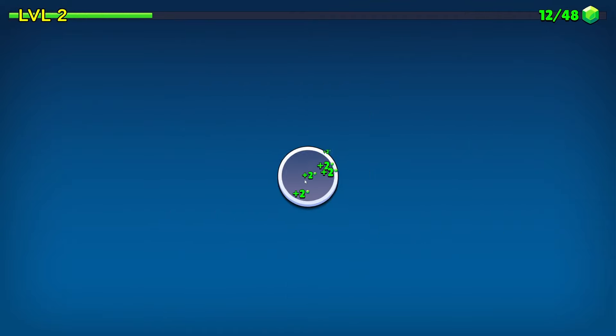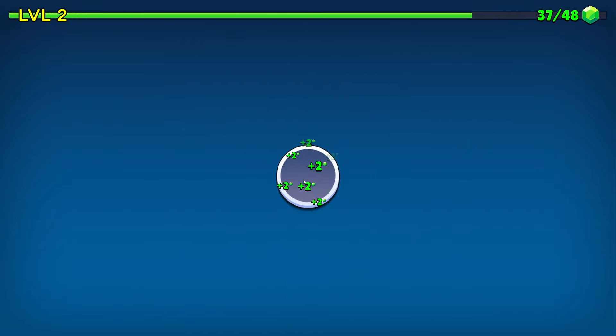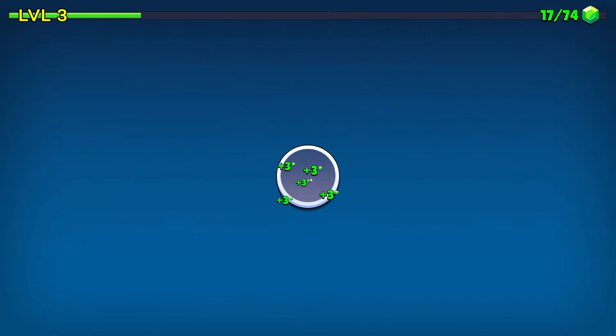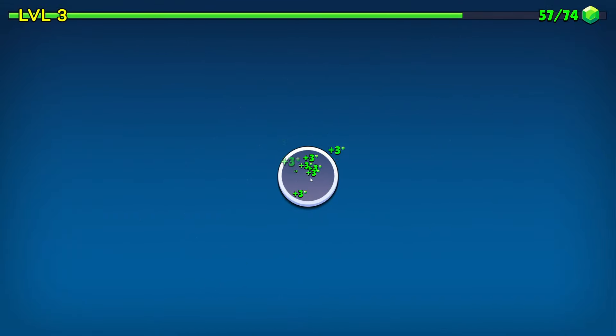We'll take more points, so then we get two per click, which is quite nice. I don't know why idle clicks are there too as well, but that's fine, and our next upgrade — let's go more points. If we can just get more and more points, then we should be good to go.